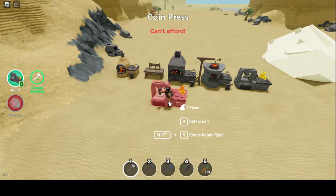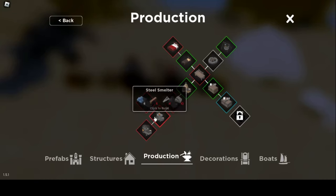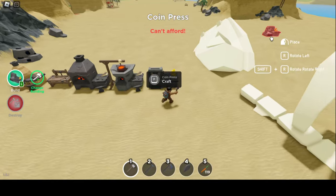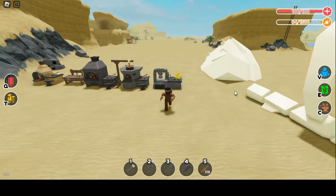Before you can use the merchant, you need to unlock coin press. You can do that by crafting the steel smelter, and once you have done that, the coin press machine will get unlocked, as you can see.